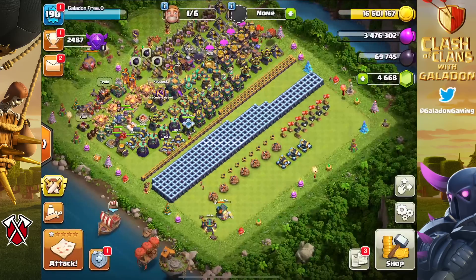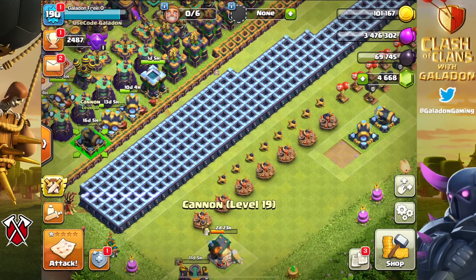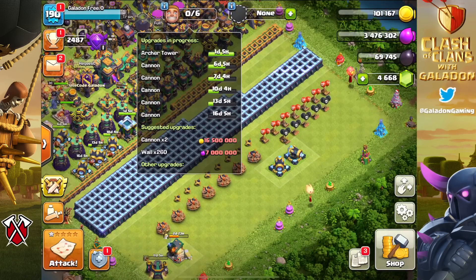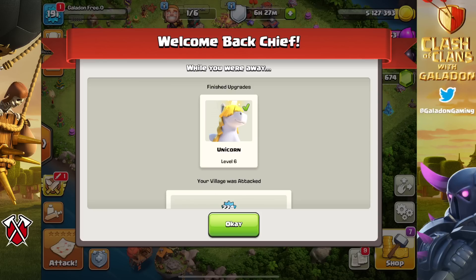A lot of people in my live streams say the Town Hall 14 wall grind as a free-to-play player is brutal. We're just about done with the defenses — two cannons left. We had to step away for a day since there were no free builders, came back the following day and an archer tower is done. The archer tower is wrapping up, and the cannons and the unicorn are on the way.